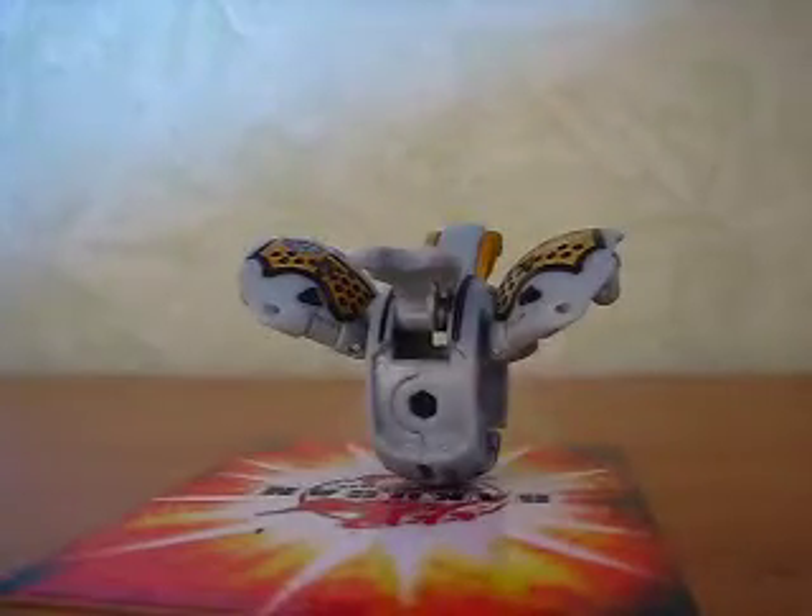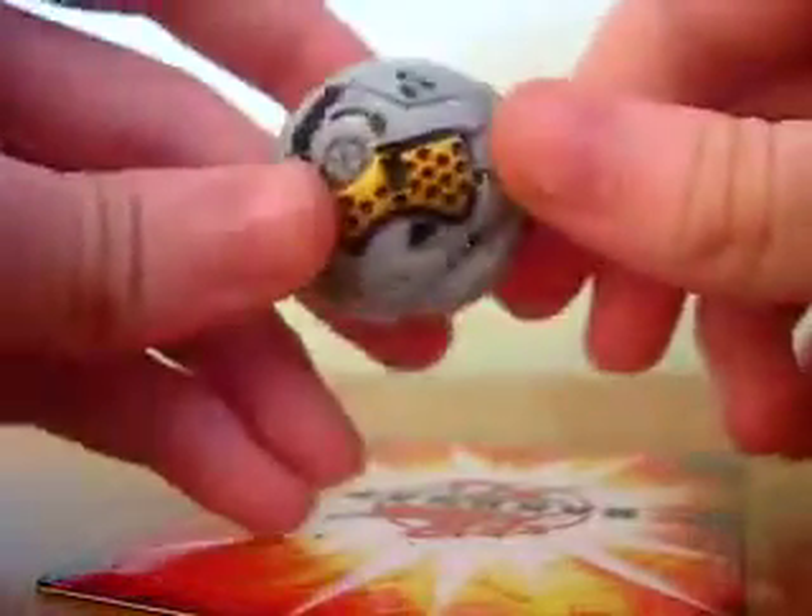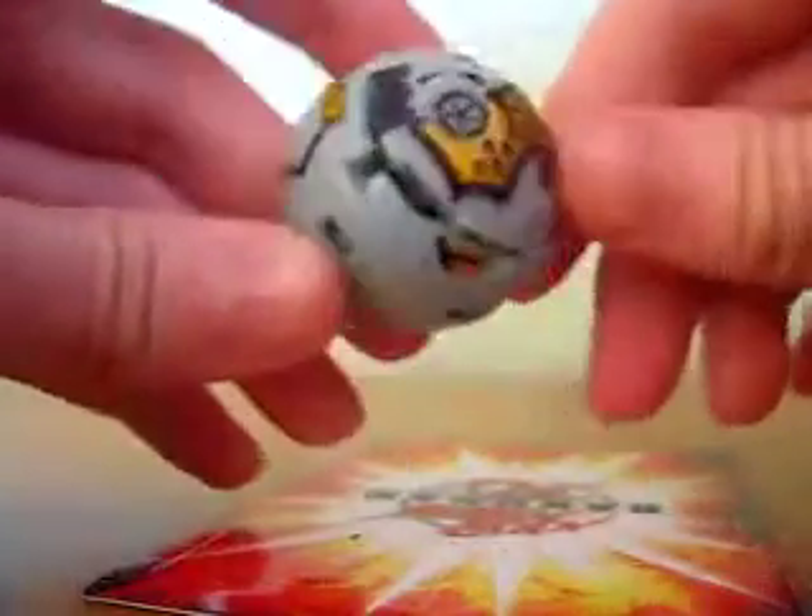Haos Foxbat — 540 G's. I also customized him with black Sharpie right there. Pretty good job, no mistakes.